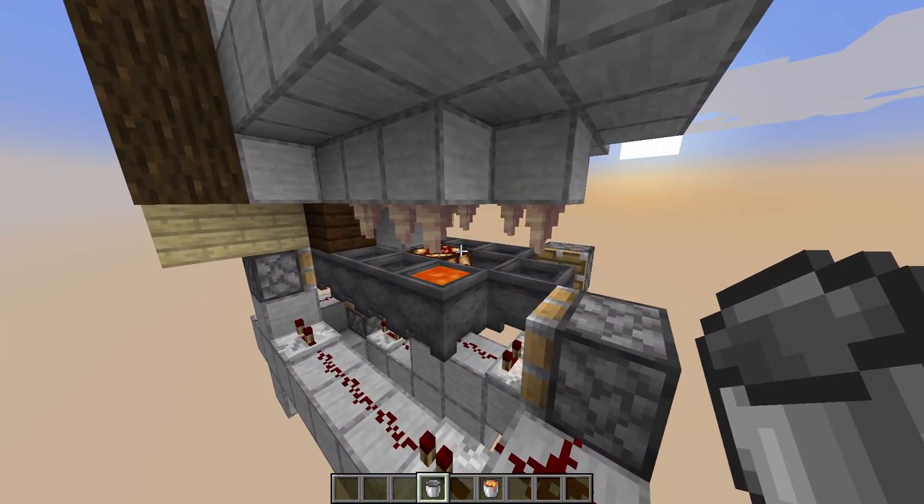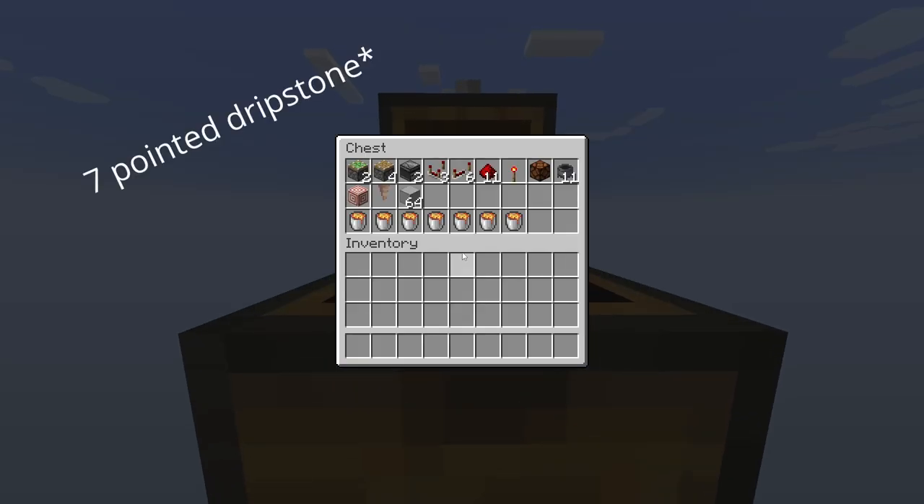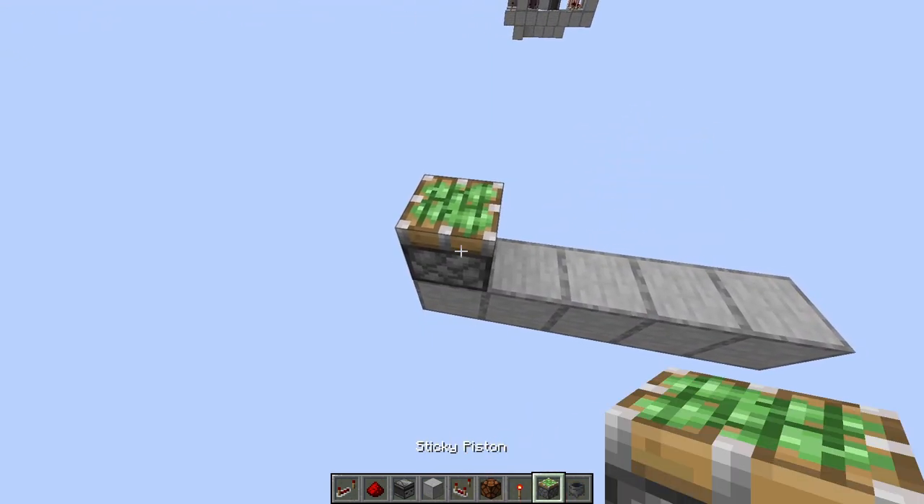So what do we need to build this farm? All the materials you'll need can be found in this chest, but can also be found as always in the video description. You do need some pointed dripstone for this. If you're struggling to find enough, I've also made two farms for it — one very small and simple, and another with high efficiency. I will link both of those in the description as well. So let's get right into building it.